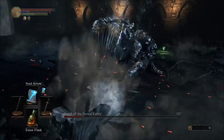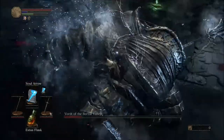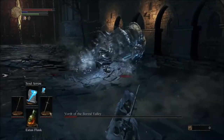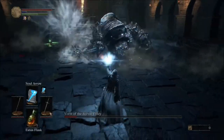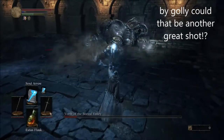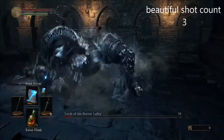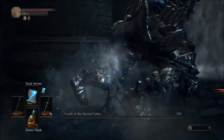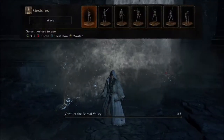Then you can roll out of it, roll under him, get your distance again by unlocking, hit him with another Soul Arrow or two, and then you can probably just finish him off with your sword from there. And that is how you beat Vordt as both a knight and sorcerer.